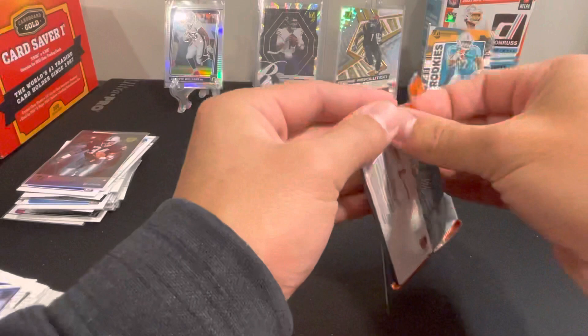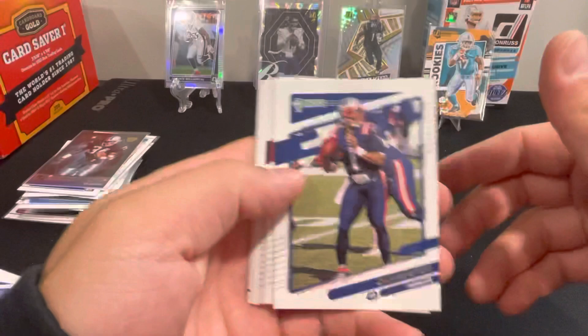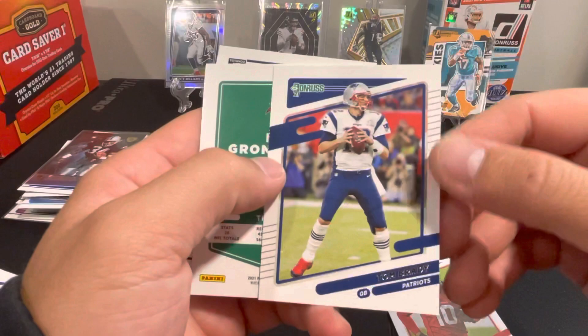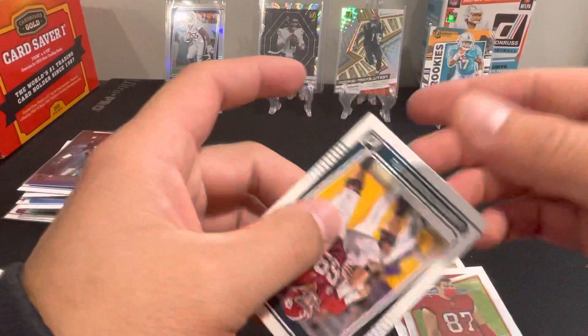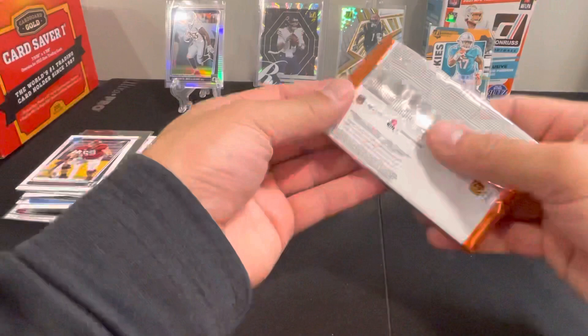That's a nice one. Cam, Antoine Winfield, Rivers, Patrick, DeAndre Hopkins without the helmet, Tom Brady, got Gronk, got the helmet as well. And our rookie is Landon Dickerson for the Eagles. We've got a few packs left here to try to get either a Downtown or our jersey card.